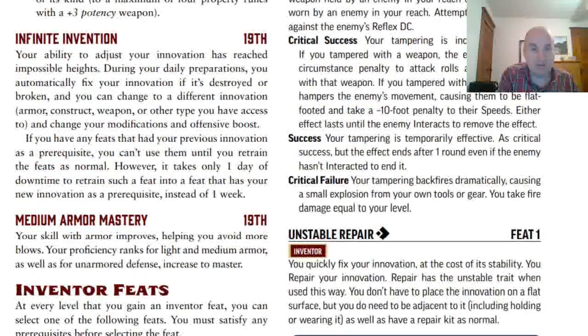Now the last two class features. Infinite Invention at 19th level: I love that you automatically fix your invention if it's destroyed or broken, but what I don't like is that you can change it to a completely different innovation and change your modifications and offensive boost. It basically makes the subclasses completely worthless because you can just change everything every day. You're probably not going to get this far anyway, but still — I just do not like that part of it. Medium Armor Mastery just gives you Master in Armor.